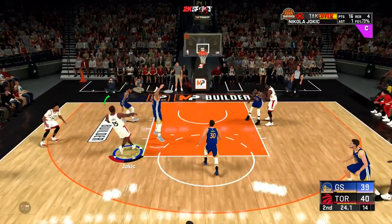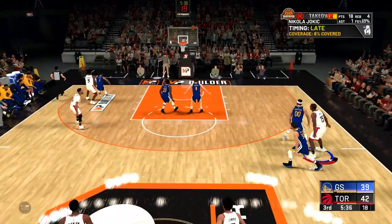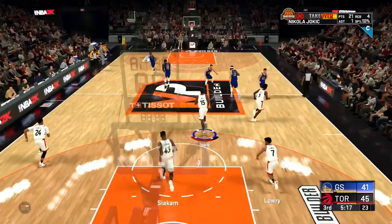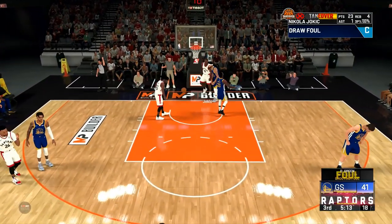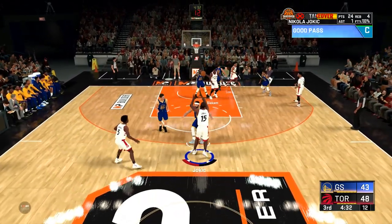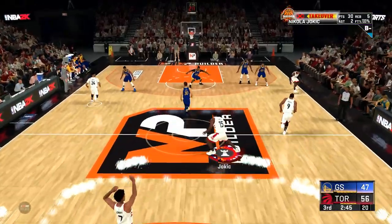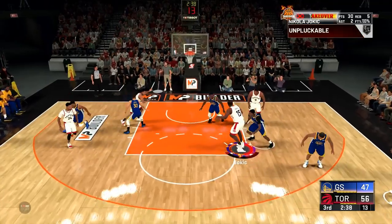I wanted to show a few times of me finishing around the rim because a lot of people doubted that without upgrading interior offense you'd be able to score, but that's really not the case. I'm still able to fade away, knock stuff down, hit jump shots — look how deep that jump shot is. Silver range extender, flexible release pops up — maybe it is good. I think it might be worth having if you have a few leftover categories. With playmaking takeover on the build I break Kevon Looney's ankles a little bit.